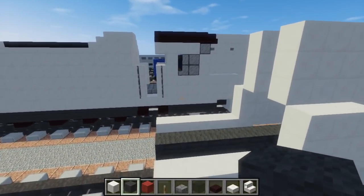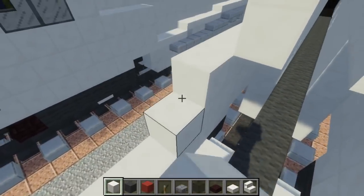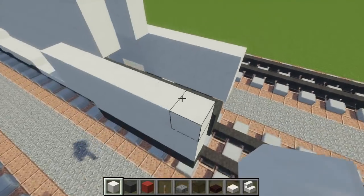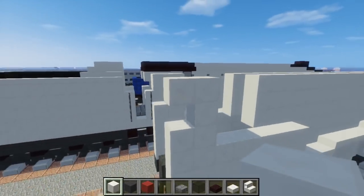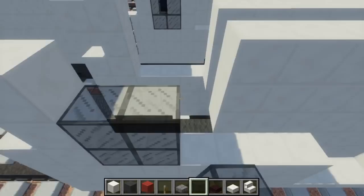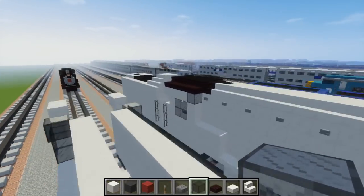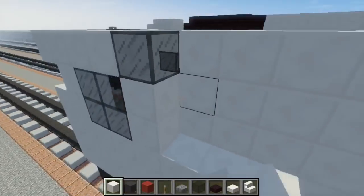Next thing we're going to do is make this two blocks taller. Add this wall and now we're going to start on the cab. Make a C shape right here — like a little hook — and build a C on top of it on both sides. Then let's add a two by two square of black stained glass, and then one of them diagonally so you can see from the front. Add a block of quartz to fill in the little holes.